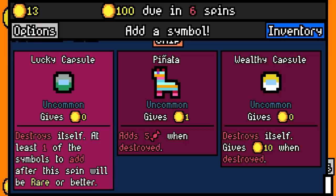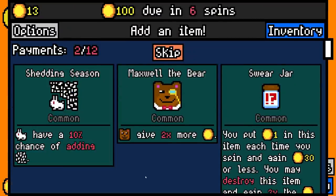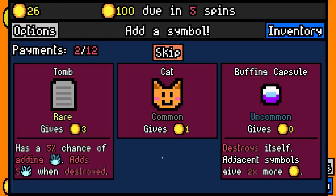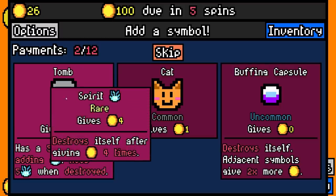Now we're getting somewhere. Lucky capsule — we destroy this, we're gonna get a rare symbol afterwards. And then we're gonna take this rare jar. We put one coin in at every spin, then we destroy it later for three times our investment. This rare jar really just exists to save us from our poor choices. And then we're gonna take the tomb, because it by itself gives us three, and has a five percent chance of adding fire, which gives us four.